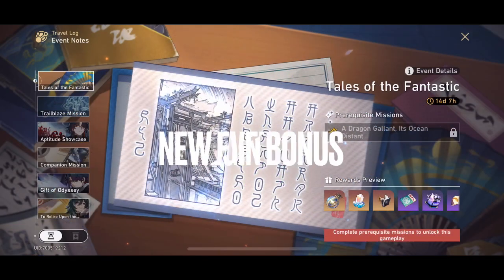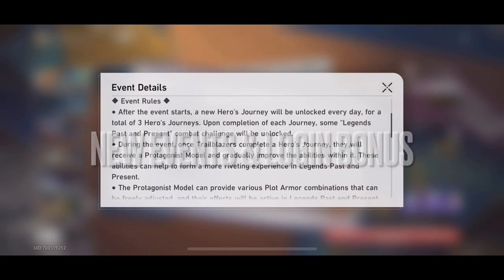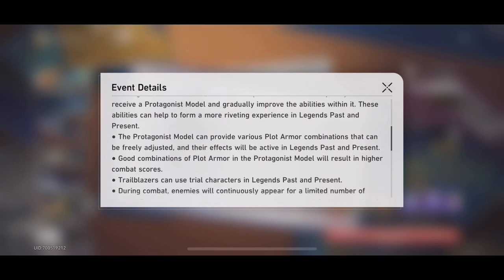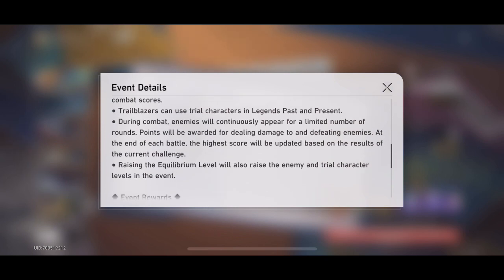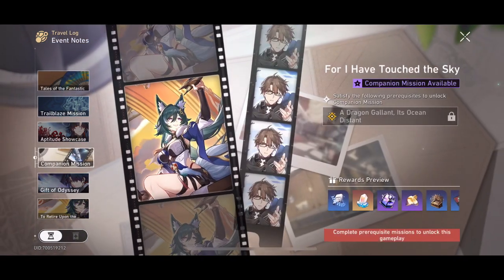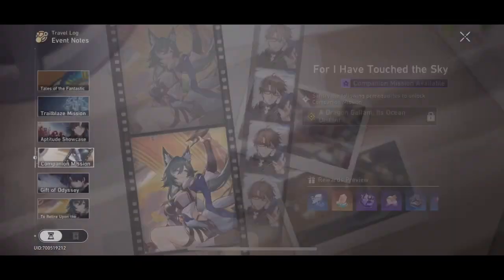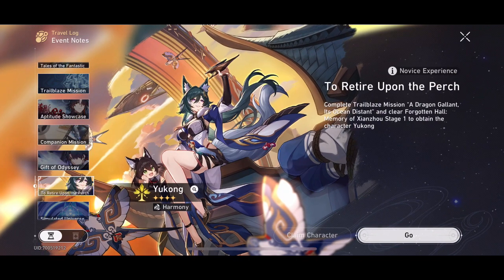Alongside that, we have new side content — Tales of the Fantastic — a pretty interesting event I'll be covering in more detail. You'll need to progress through the Trailblazer's journey before you can take it on, so I highly suggest pushing the Trailblazer quest line as much as you can. We also have a companion mission available after the main quest 'Dragon Gallant,' which rewards a copy of a new unit.